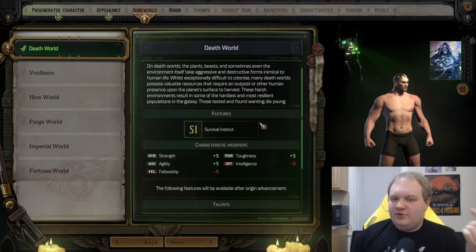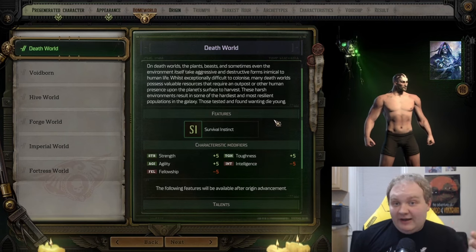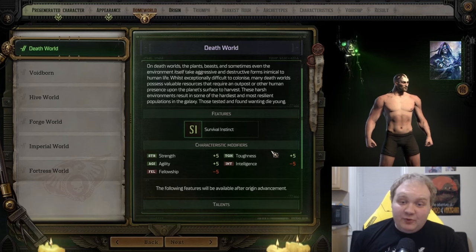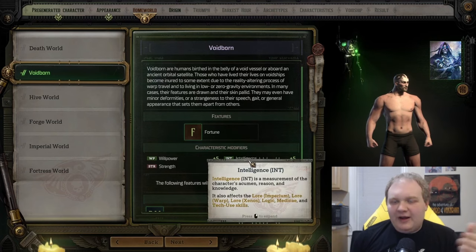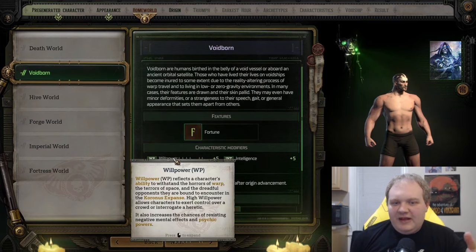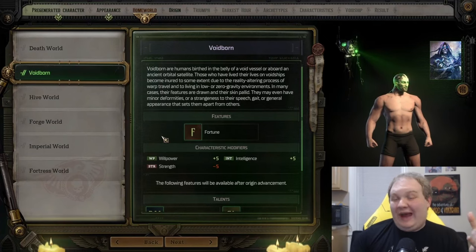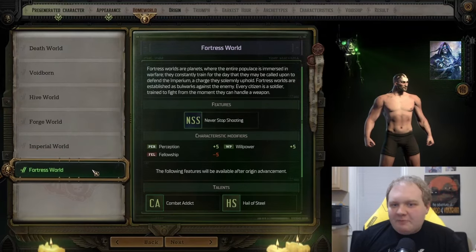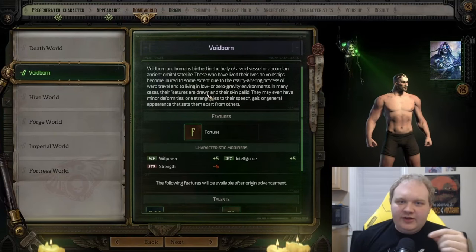For instance, if you wanted to do a melee build, it would be really good to pick the Death World as your home world because you get bonuses to strength, toughness, and agility. But if you were building a Psyker character — which is essentially a magical character — Death World would not be a good choice because you would lose points from intelligence and fellowship. Voidborn might be a very good choice because you get bonuses to willpower and intelligence, both important stats for a Psyker, with willpower being the more important stat. I'm doing a Psyker build, so I'm going to go with the Voidborn.